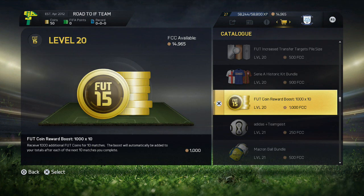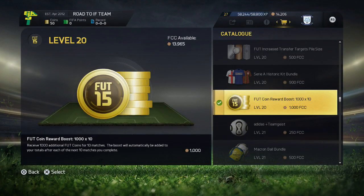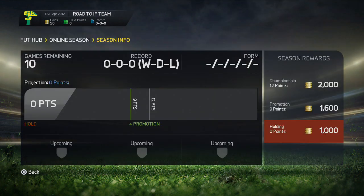Before we get into our first match I am going to buy this coin boost. What this does is after every match I will receive 1,000 more coins than I would have got, for the next 10 matches. We will need that boost of money going into our first few matches since we're most likely not going to win many of them. So we will head into Division 10 now. What we get from this division is 1,000 coins for basically doing nothing, 1,600 coins for promotion, and 2,000 coins if we win it — so we need to win four matches in Division 10 to get the 2,000 coins. Let's do this.